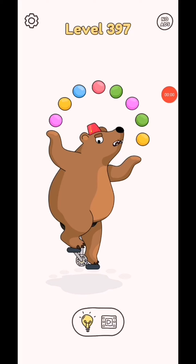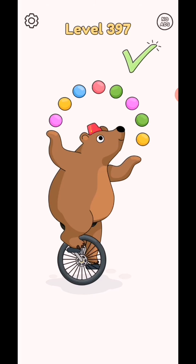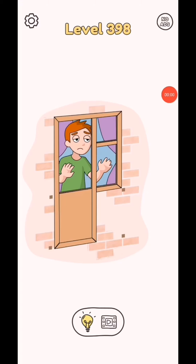Draw one part level 397. In this level draw as paid and it will complete. Subscribe as a gamer for the test videos, click bell icon for the test video notification. Draw one part level 398.